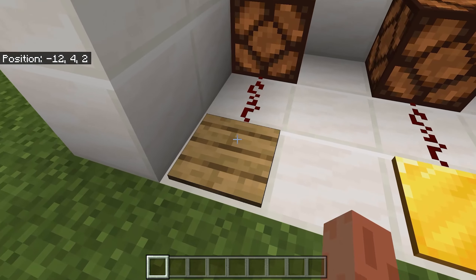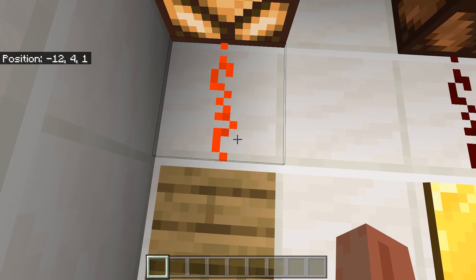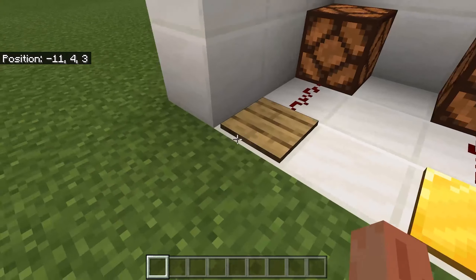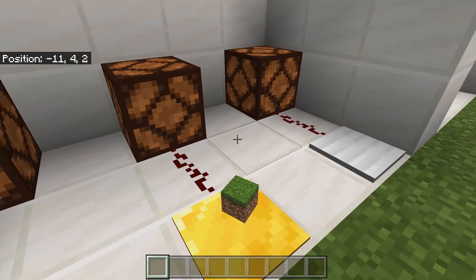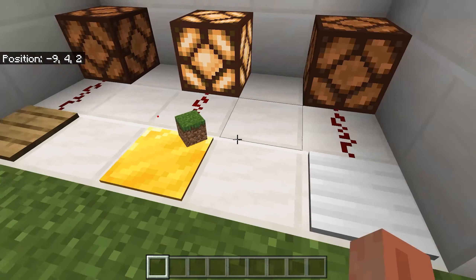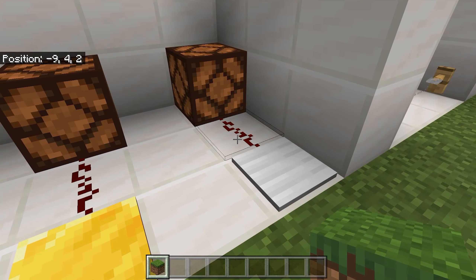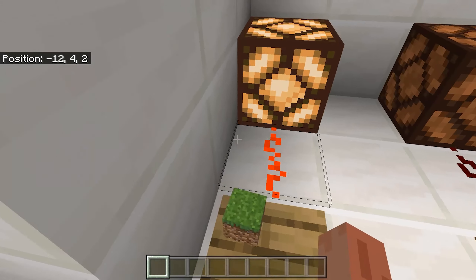Starting off with pressure plates. Pressure plates activate redstone once something is on the pressure plate. You can also throw an item on the pressure plate and it will activate the redstone. But the redstone is dimmer on the weighted pressure plate compared to the wooden pressure plate.